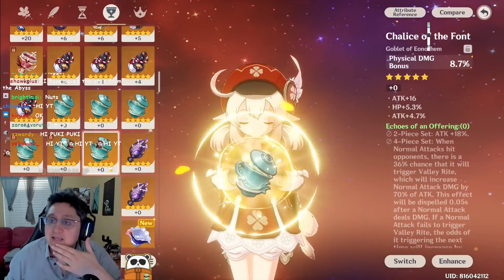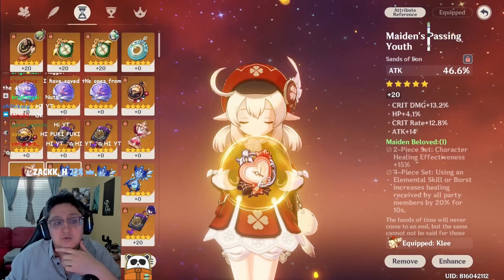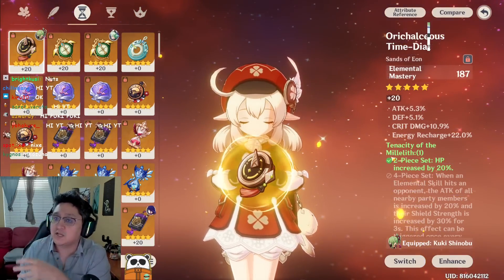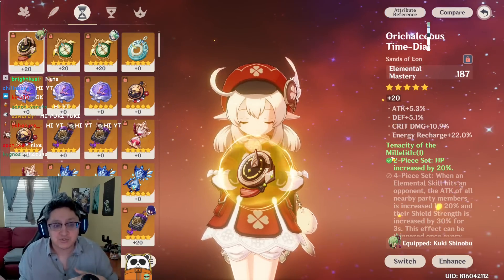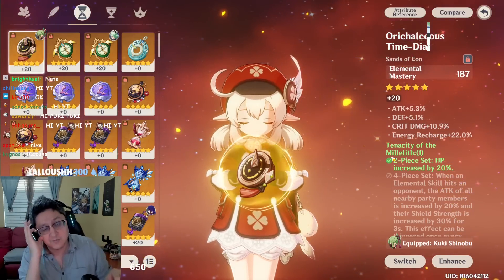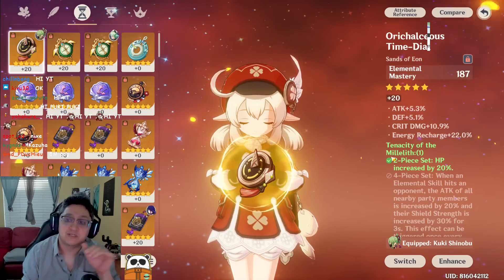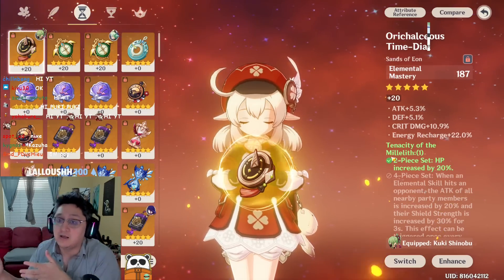It's widely speculated that in Sumeru there will be an artifact you'll want to focus on more, potentially an elemental mastery piece. Currently we're in an energy recharge-based meta where people go for Emblem sets to get elemental bursts up as fast as possible. But in Sumeru, Dendro will likely be a transformative reaction similar to Electro reactions, based on elemental mastery and character level. There may also be multiplicative reactions in the mix. So start saving elemental mastery artifacts with crit chance, crit damage, and energy recharge substats over the next month and a half.